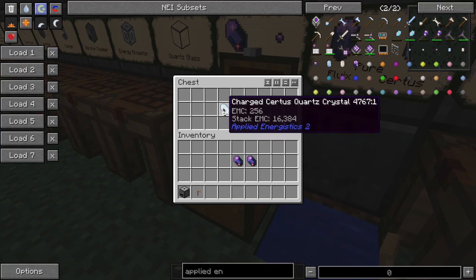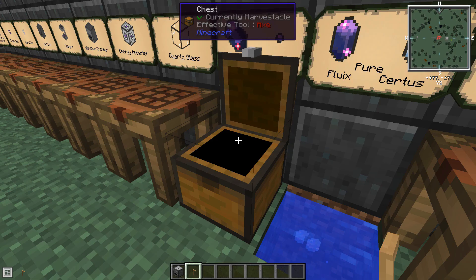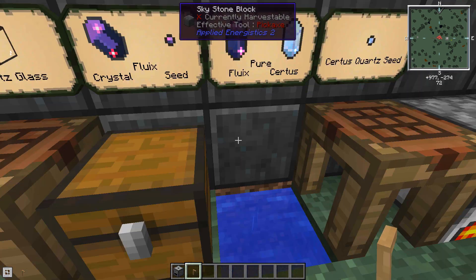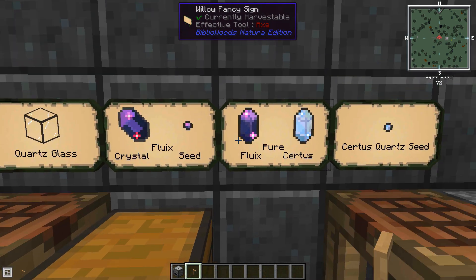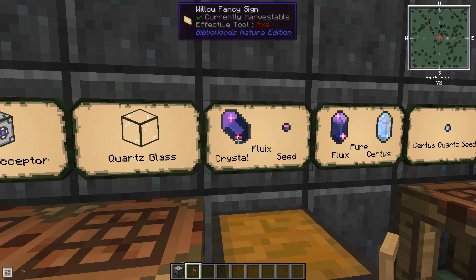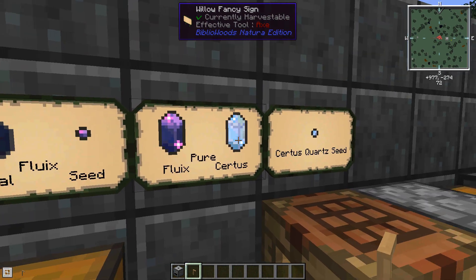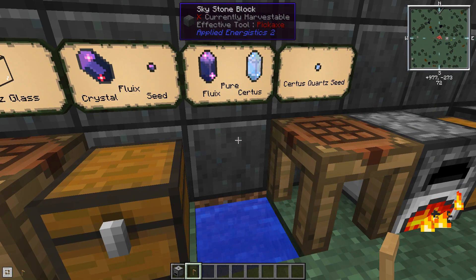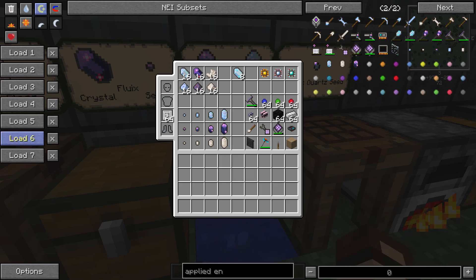You can also grind fluix crystals down, combine with sand to make a fluix seed, toss it in water, and a long time later you get pure fluix crystals — doubling your fluix. Just about everywhere you can use fluix in a recipe, pure fluix will work as well. There are a few recipes that require pure crystals, so you'll need at least some, and it's a good idea to double because you'll need lots going forward.